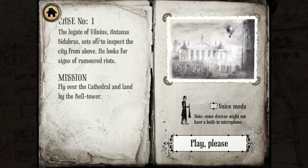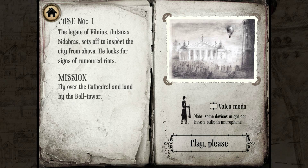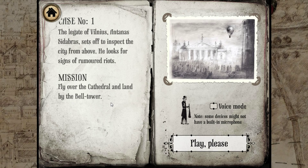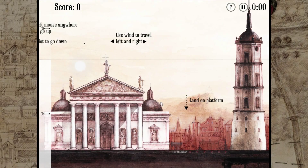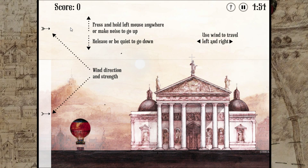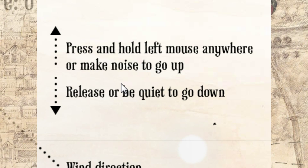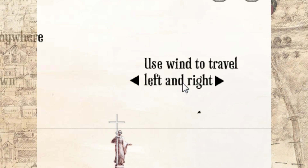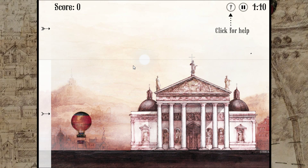Case number one. The Legate of Vilnius, Antanas Ciderbras, sets off to inspect the city from above. He looks for signs of rumored riots — fly over the cathedral and land by the bell tower. That doesn't sound very hard. The screen on this game is so tiny, I'm gonna have to read this. Press and hold left mouse anywhere to make it go up, release. Wind direction and strength — use wind to travel left and right. Go up with this.